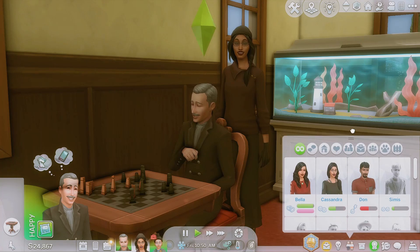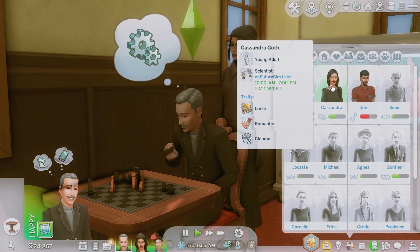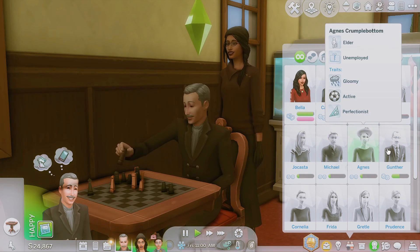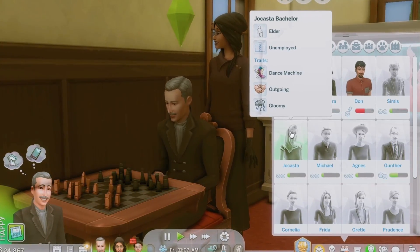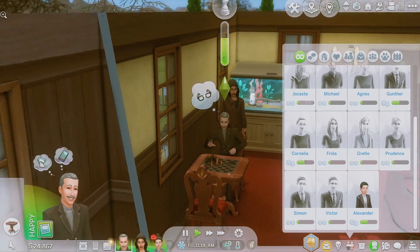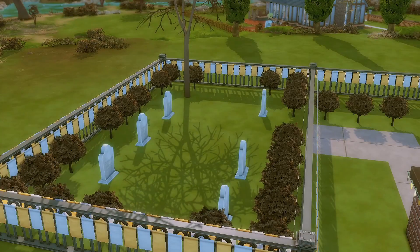He also hates Don. Looking at the relationship panel — look at this lore, it is incredible. Here's Bella, we have Cassandra, all the relationships are just perfect. He has all his relatives in here — there's Agnes Goth, Gunther Goth his dad, Jocasta, who is actually Bella's mother who passed away, Michael her brother, Cornelia, Frida, all of them. And then just like in The Sims 2, there are all their graves. I can't even imagine how long this save file took to make — definitely send them a lot of love when you check it out.